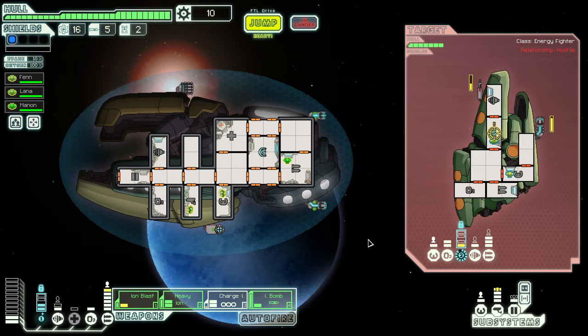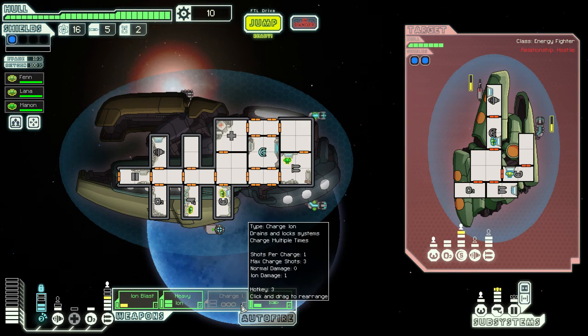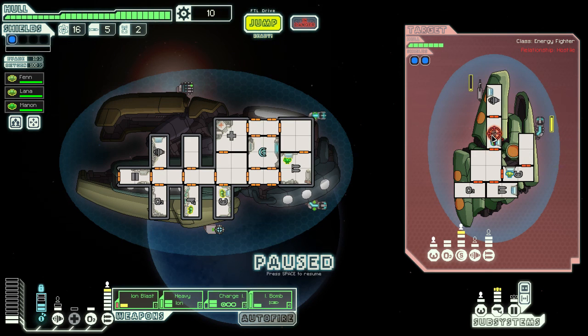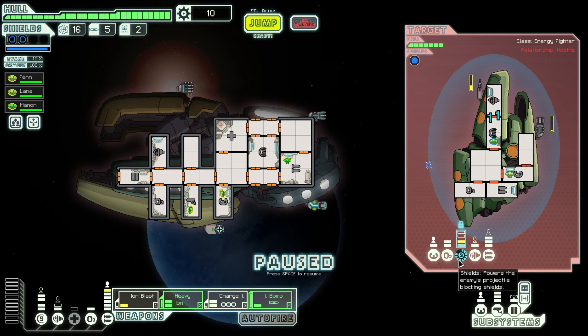There's a bit of a myth about Ion weapons that it's beneficial to stagger your shots — like if you have two Ion Blast I's, you don't want to fire them at the same time. But that doesn't matter at all; it makes no difference. If you fire the Ion Blast I and the Charge Ion at the same time, they both stick and it still takes out two bars for ten seconds, regardless of whether they were fired simultaneously or spread out.